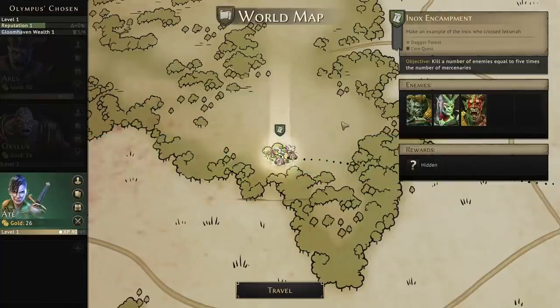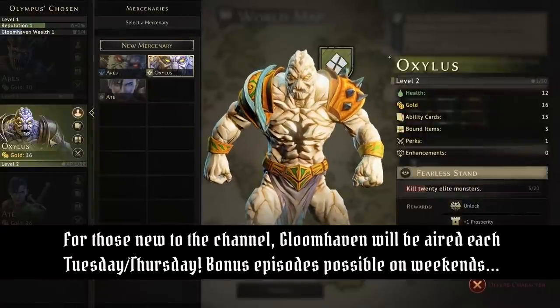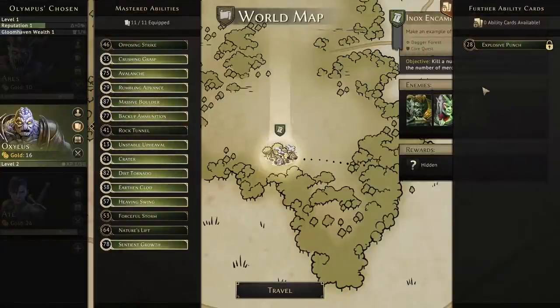I appreciate each and every one of them, so I'm going to talk about a correction really quickly. When I was talking about Oxalis and his level-up, I said you choose from the level, and that's actually not true. Clearly, you're able to choose any one of the cards available at your level — so if you're at level 5, you can choose either one of the two cards at level 5 or any card lower than level 5.